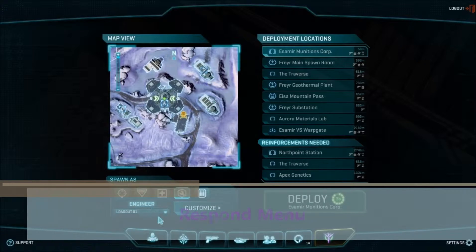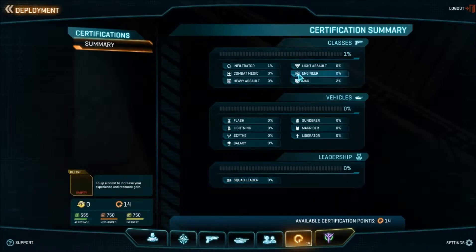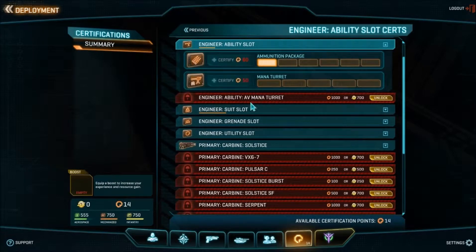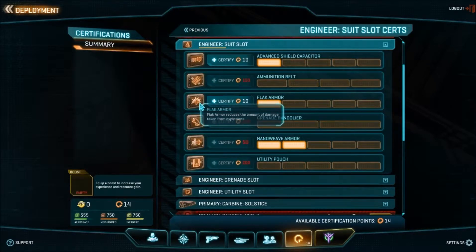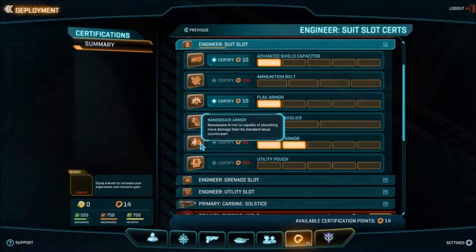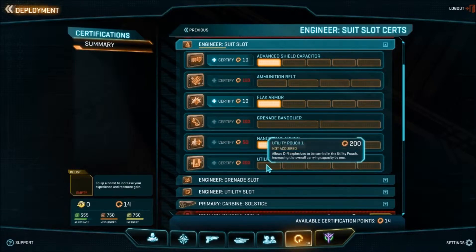Alright, here's the respawn screen. While I'm in the respawn screen, let me show you this. I already added some upgrades to my engineer, but I'm going to add more. Let's see what I can add right now — more flak armor, more advanced shield. The one I'm using for this set right now is nanoweave armor. What's this right here? Utility pouch — used to carry additional explosive devices. Allow C4 explosives to be carried in the utility pouch, and increase the overall carrying capacity. Allow tank mines.